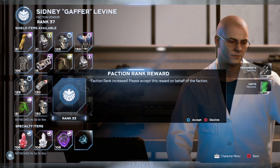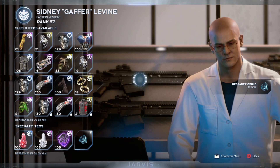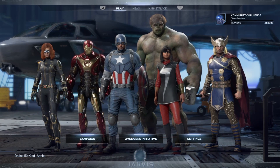This is the fastest way to get all the resources you need to upgrade your character. You can also get over 5,000 units in less than five minutes, which is better than the previous method I've shown you guys. With those units you guys could buy awesome skins, images, nameplates, and all that good stuff from the cosmetic vendor.